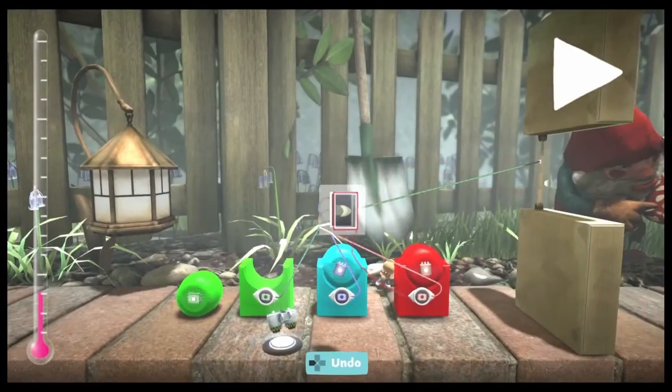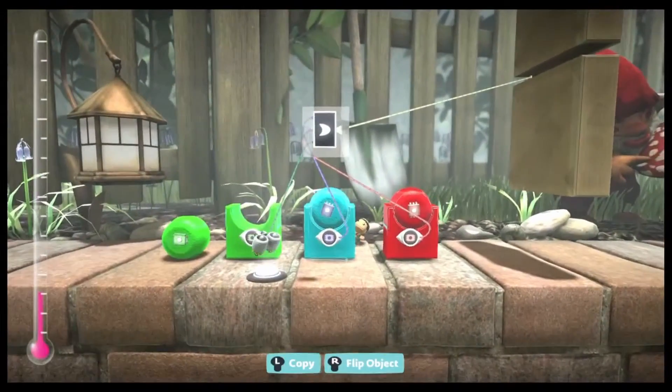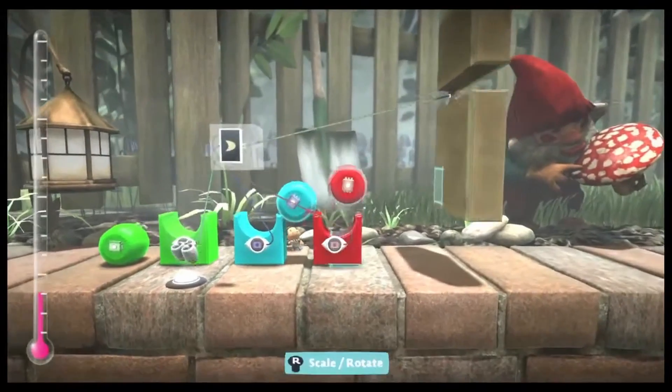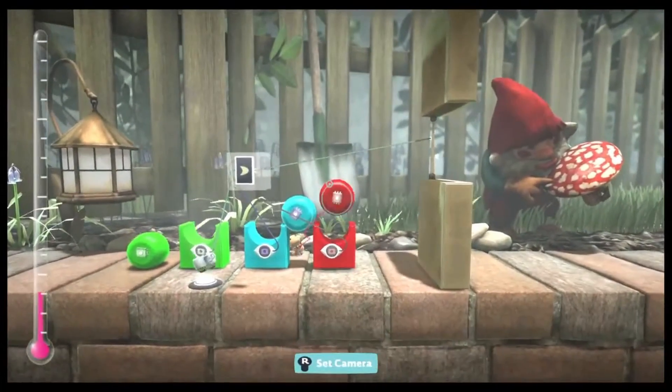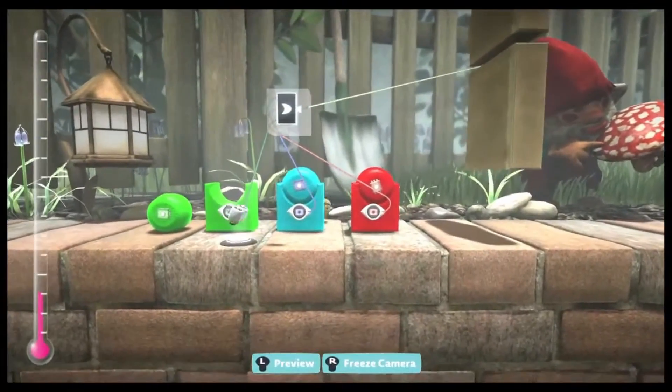The OR gate makes it so any one of these sponges opens the door. It doesn't matter if it's the blue one or the red one. As long as there's a sponge in there, the door will still activate. And you could have more than one, and it will still activate.